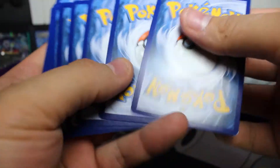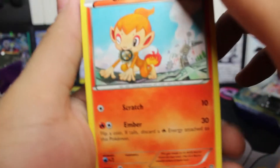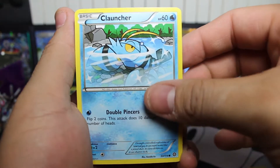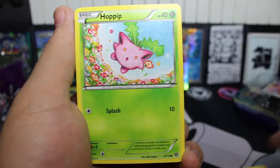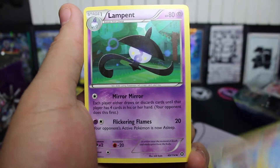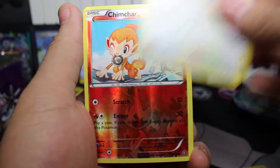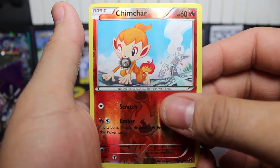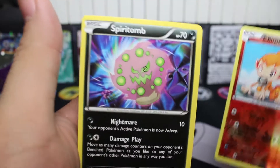I'm going to give you guys a code, so let me know in the comments below if you get anything amazing. Three and two. We have Chimchar, Nidoran, Mel, Clauncher, Fletchling, Hoopa, Azumarill, Lampent, Aipom, a reverse holo Chimchar. And our rare — can it be an ultra rare? It's a regular rare, so no ultra rare from that Steam Siege pack.